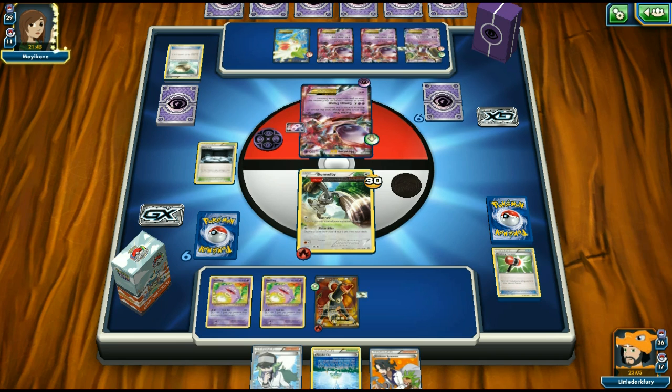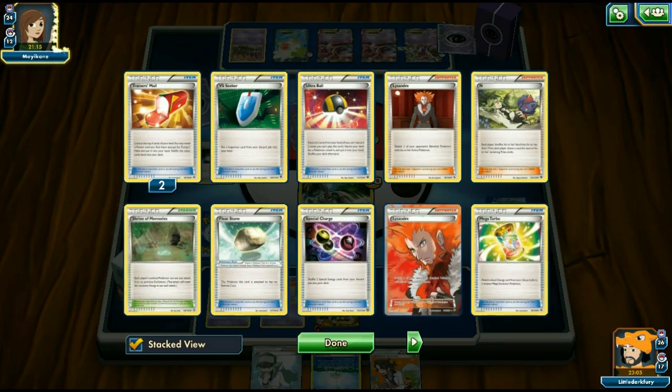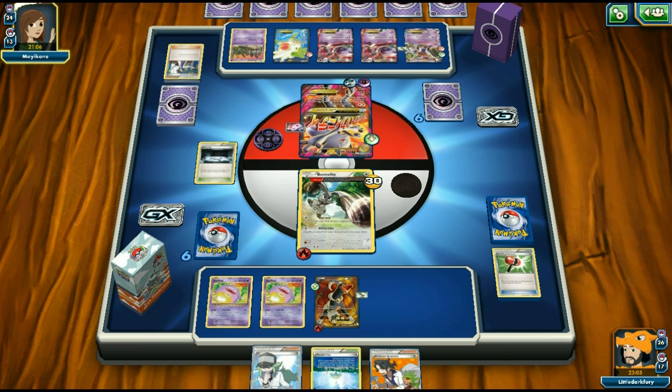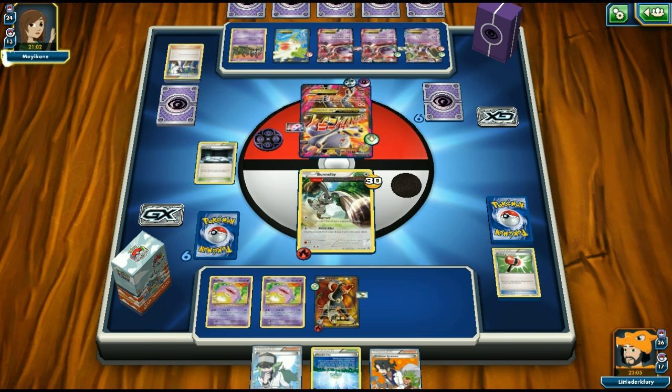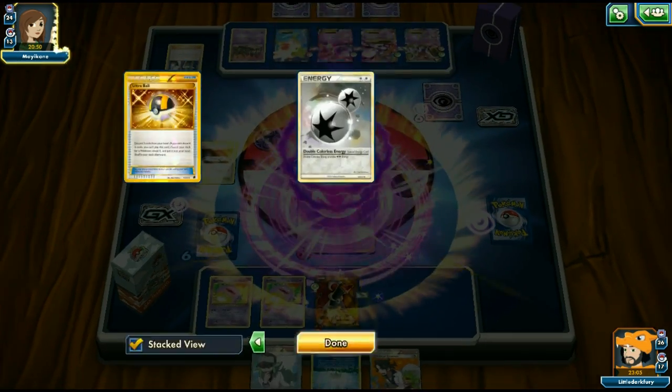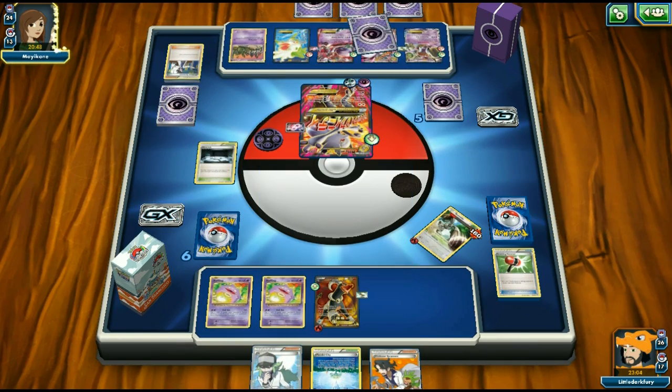We bring out Houndoom and play N. Opponent uses Special Charge — some Mewtwo decks apparently run this, which is odd. We see Mega Turbo get discarded off Sycamore which is nice. More Mewtwo Ys and Spirit Links hit the bench. We use Melting Horn to discard an energy and a Mega Turbo — removing Mega Turbo recovery options is important. We need to get Team Flare Grunt to remove that DCE.